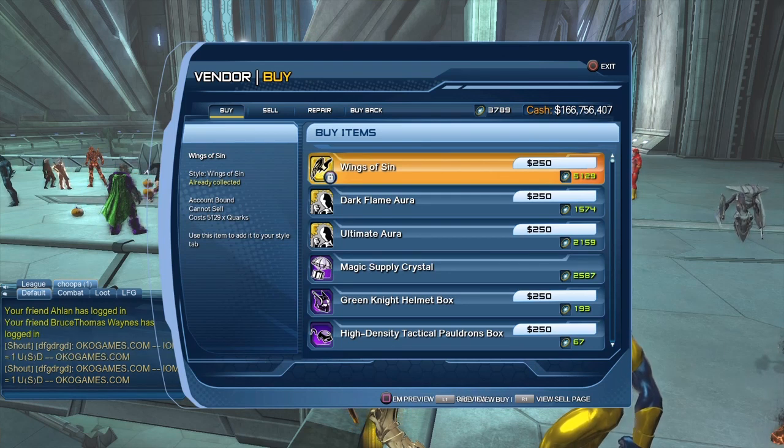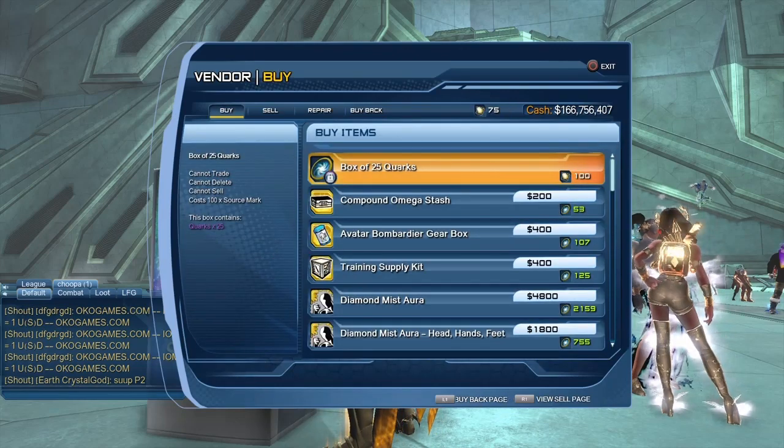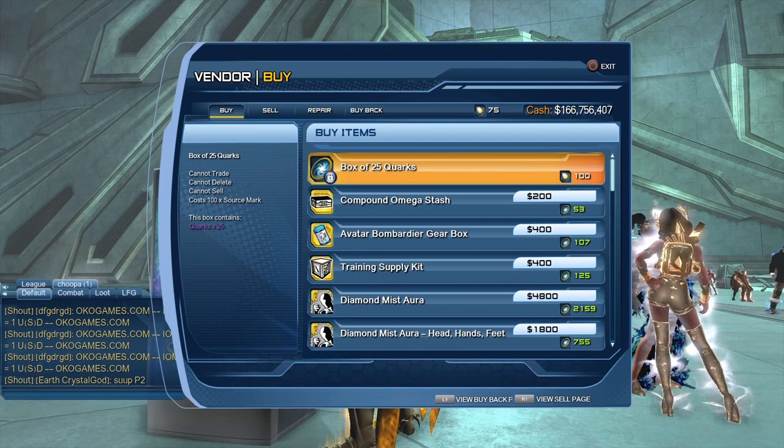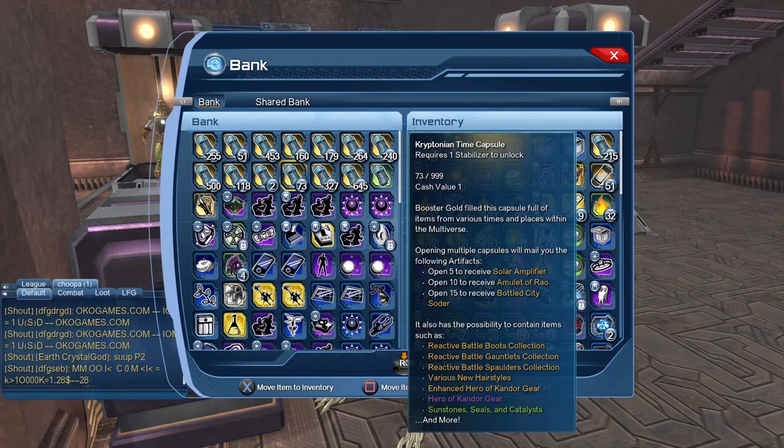Sadly, if you want the Wings of Sins, the least bad option at this point is to just buy it from Booster Gold. Over 5,000 quarks seems expensive, but it's the best option to be guaranteed to get the Wings of Sins. To get quarks, you can purchase them from the quarks vendor — for 100 source marks you get 25 quarks. You also get quarks from time capsules: a minimum of 10 quarks per capsule, with a random chance of getting 100 or more, though you usually get 10–13. Some time capsules give you a chance to choose 30 quarks, so with a good run you should be able to reach 5,000 quarks fairly quickly.